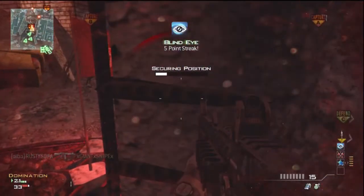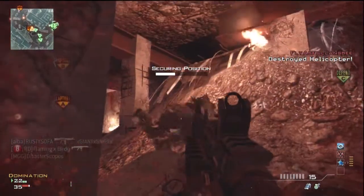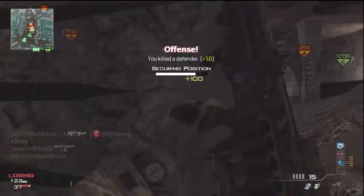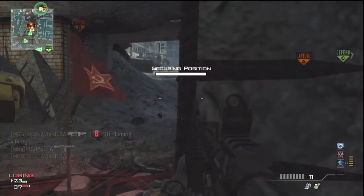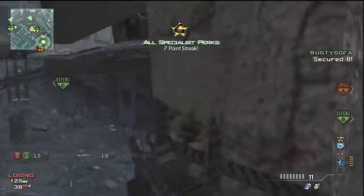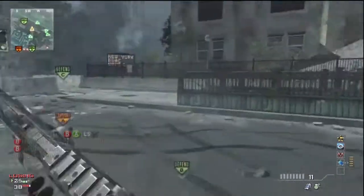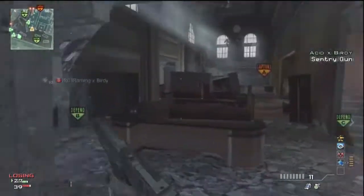I'm using Hardline, Sleight of Hand, and I forget my last perk — probably Steady Aim — as my base perks. Those are the only good ones. I get my Specialist Bonus here, and this is kind of good because Specialist Bonus gives you pretty much every proficiency besides damage.